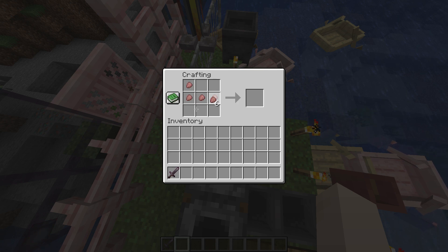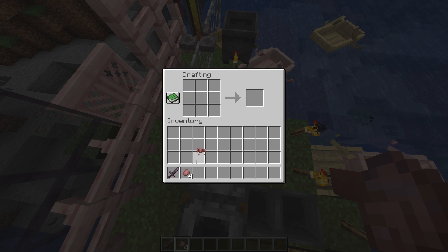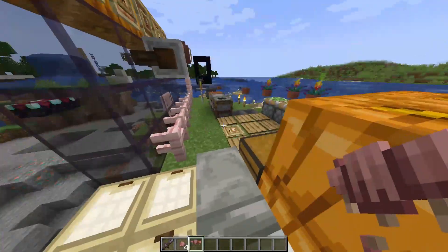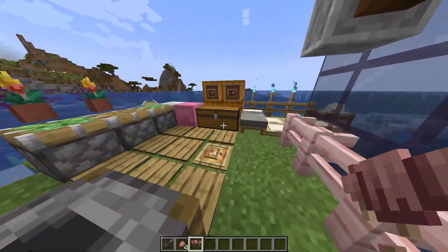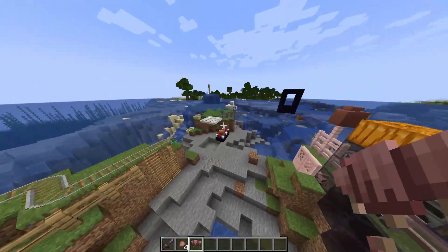Select your armadillo scute and place it in the position I have shown. Once you place it like this, you can see your wolf armor is ready. Just select it, drag it, and keep it in your inventory. You can then give this wolf armor to your wolf or dog in the game for protection from enemies.